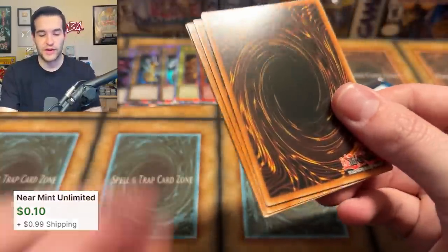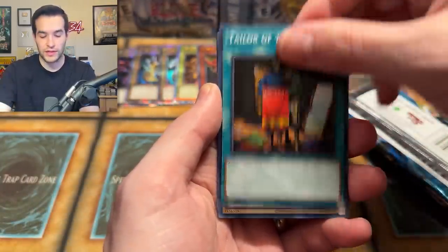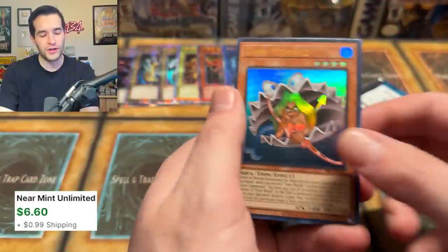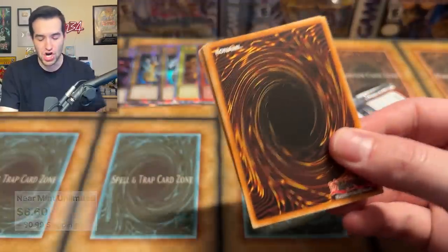Red Archery Girl — give us that Relinquish that we have not pulled. Oh — a Toon Mermaid! That's pretty good too. Ultra Rare Toon Mermaid! What will be in the Dark Crisis pack? Infernal Queen and an Archfiend's Roar — cards we have pulled before. I think that rhymed, which was insane. Epic rap battles.